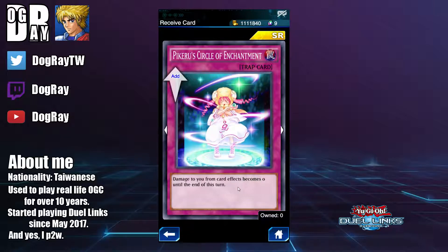Next we have Piccolo's Circle of Enchantment. Damage from card effects becomes 0 until the end of this turn. The effect is situational, but the artwork is really good. Piccolo is one of the most popular monsters in Yu-Gi-Oh, so if you like this character, you might as well pick up this card — even a glossy copy for your collection.